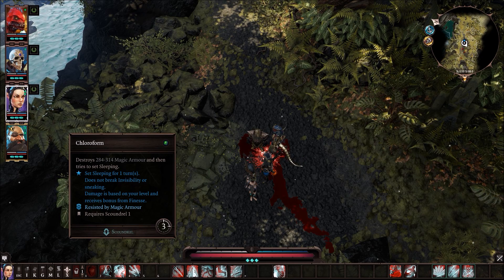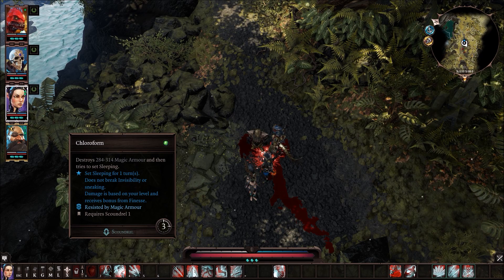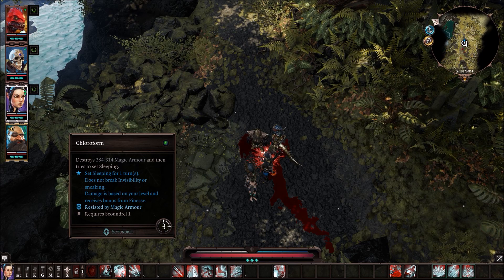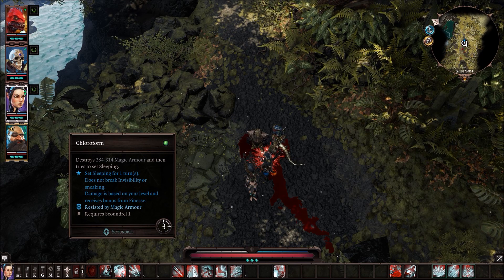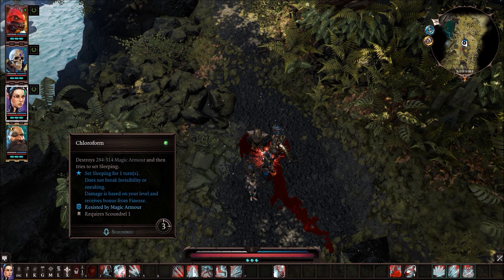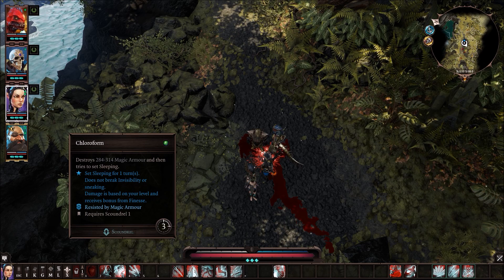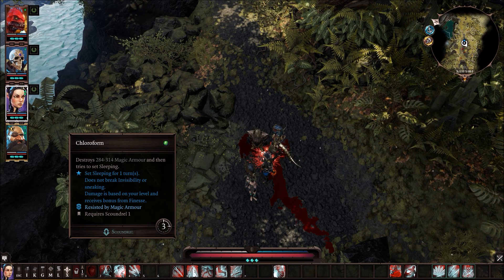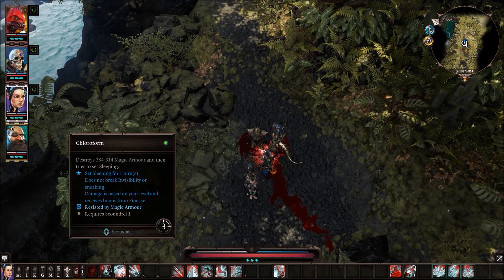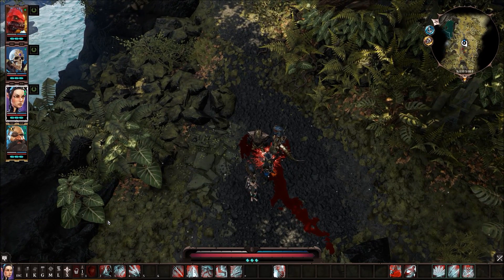...and sets Sleep for one turn. This was also in my utility video. If you have a magic-based character, or you're well-rounded where some damage is magic and some is physical, this is a great ability — you can take away their magic armor. Some targets don't have a lot of magic armor and are more physical, so if Chloroform destroys all their magic armor in one hit, you can put them to sleep for a turn. It's a nice CC ability even if you're not magic-damage focused.